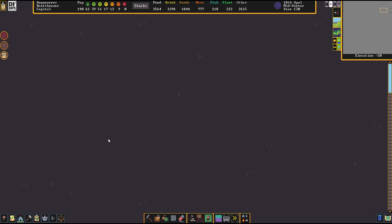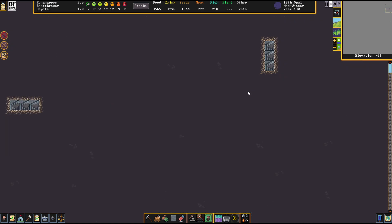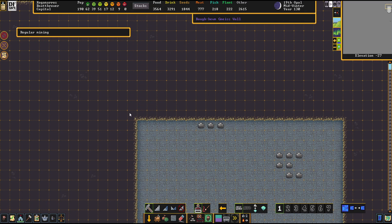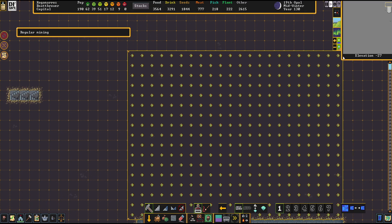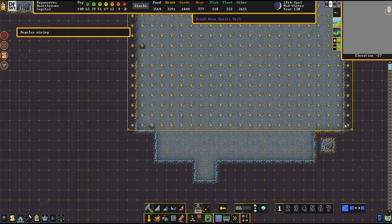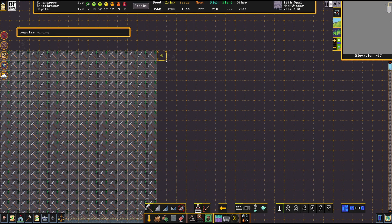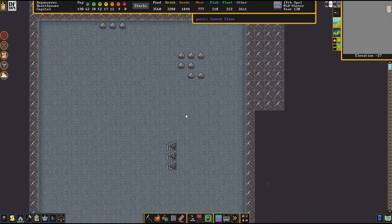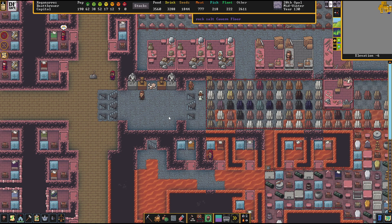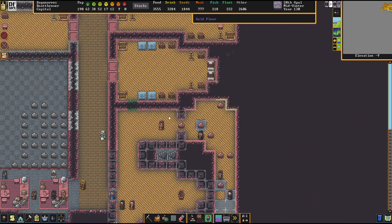I noticed that we ran out of gneiss, so let's fix that as well. There's one of my gneiss pits. What I really love about this fortress is the fact that material is ubiquitously available — there's just so much stuff to excavate. The caverns don't come for 50 or 60 levels down. Koganeros is a very, very special fortress.